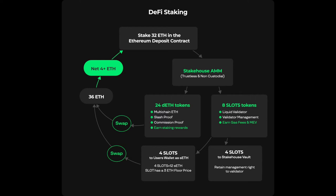Let's break down how it works. This graphic displays one complete cycle of compound staking. A staker registers their 32 ETH validator with Stakehouse, then mints their validator-dependent derivative tokens: 24 dETH and 8 SLOT.